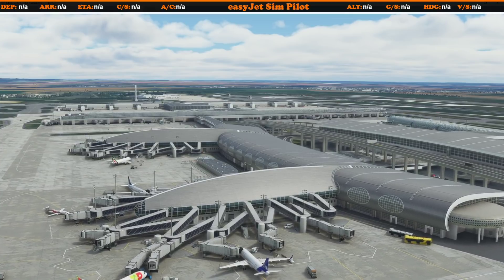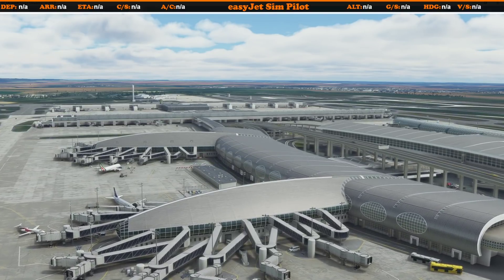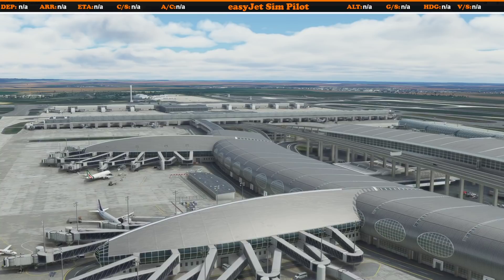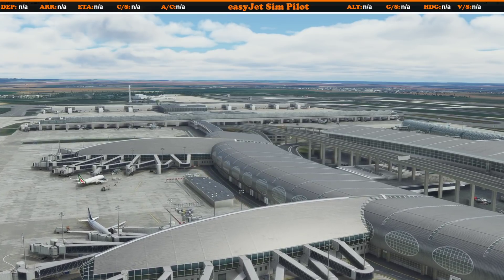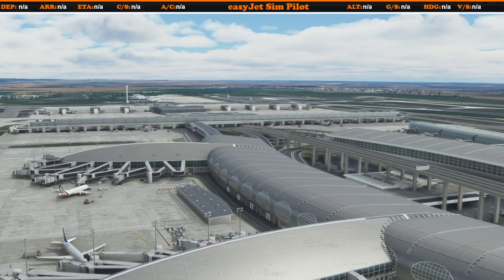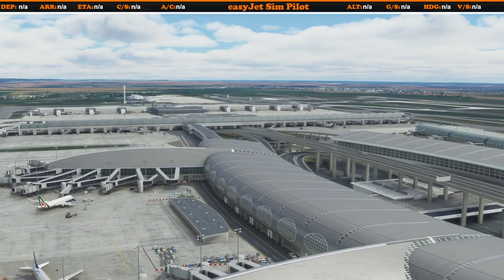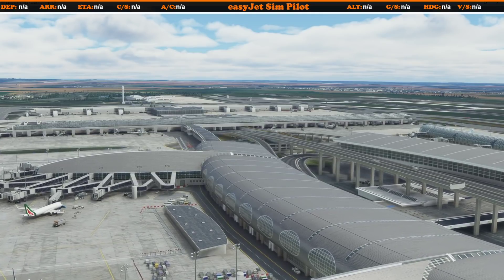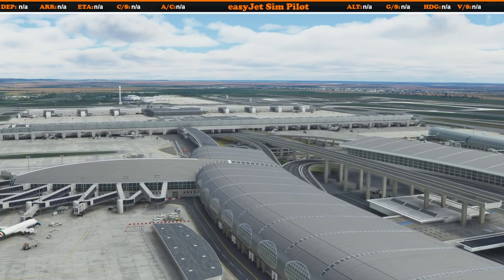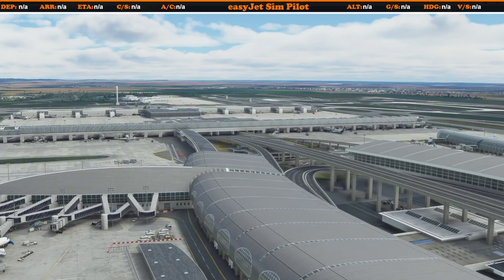The first thing I did was go to the content manager in my profile in the simulator and update all the packages that were out of date. Even if you don't have things like the Japan world update or the US update, there are still small packages available — kilobytes or megabytes in size — that contain optimized data and optimized buildings which render a lot quicker. I had nine to do this morning; it'll take you less than 10 minutes.